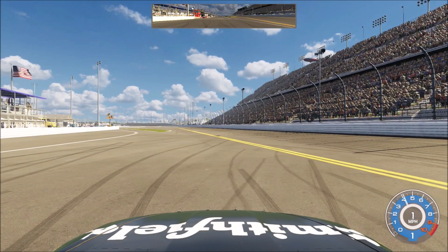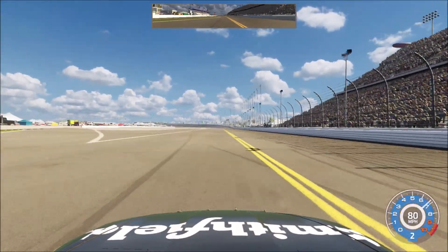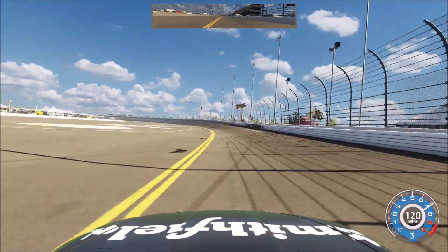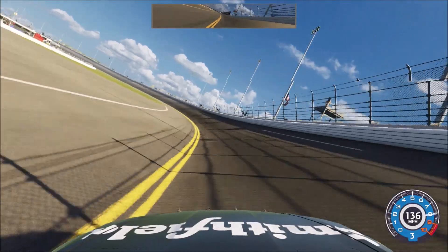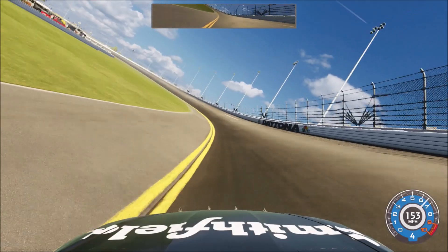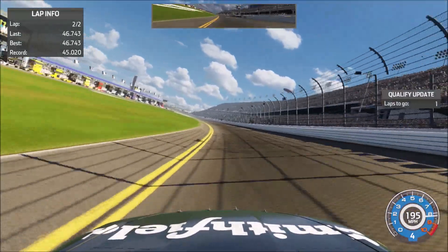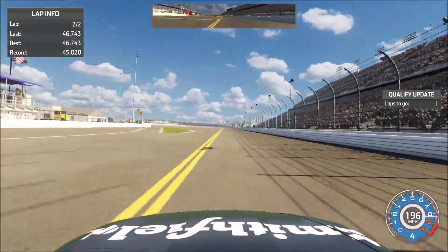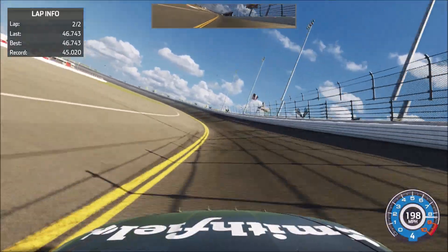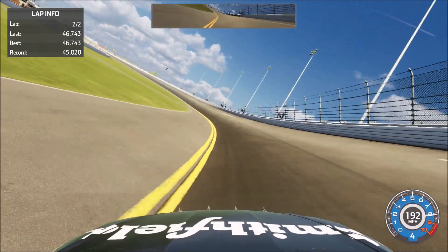Now obviously this is the Daytona 500, so it's technically pole qualifying at first. Pole qualifying is the old qualifying system in NASCAR where we run two laps around the 2.5 mile superspeedway. Let's go up to speed and try to go for the pole. Here we cross the line to complete lap one — it's going to be a 46.7. I think it can go a little bit quicker, just trying to stay off the apron in the turns but we'll try to get a little bit closer without touching it. Once we touch that apron, that yellow line scrubs off a ton of speed.